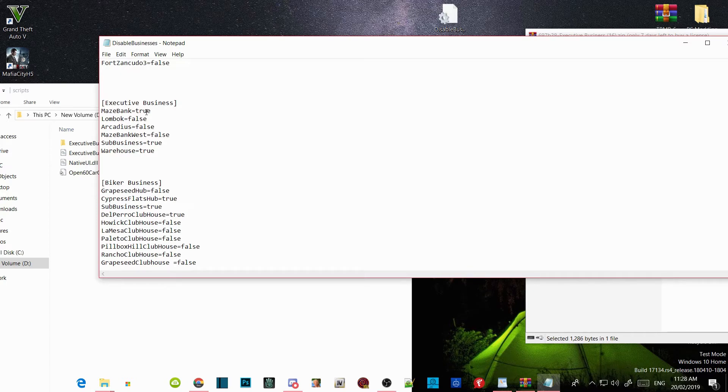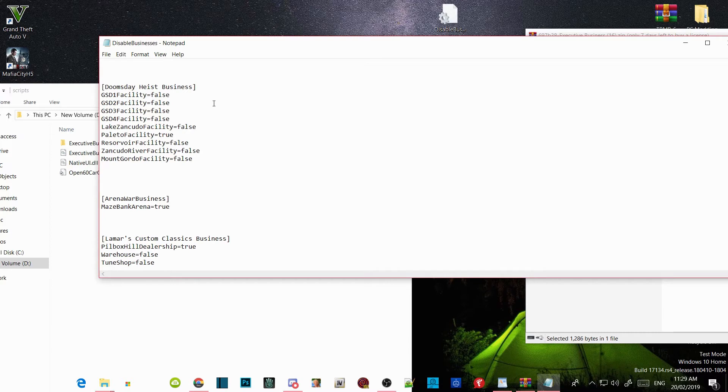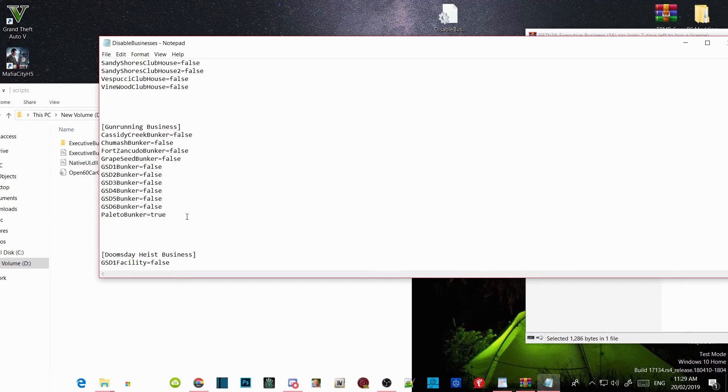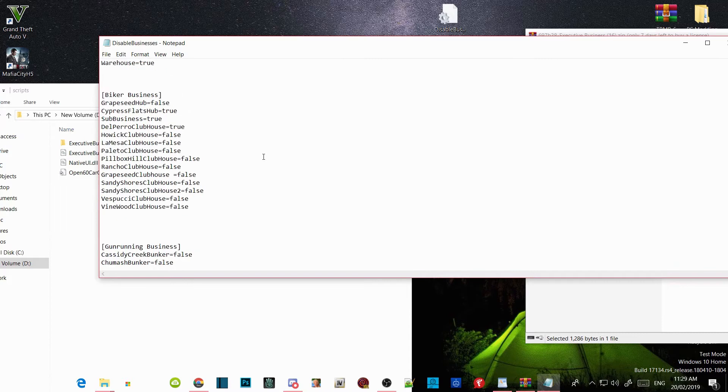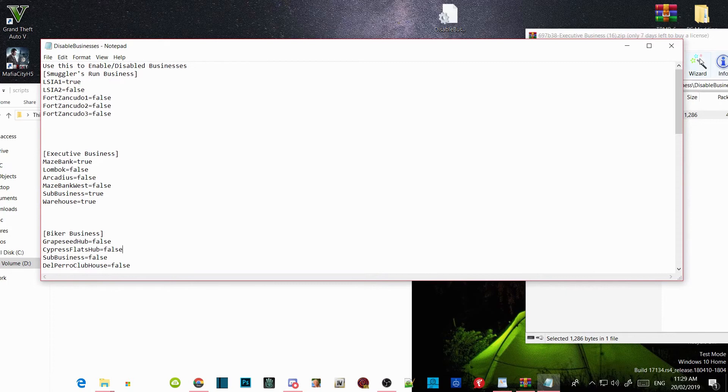Find the one business you want and leave it as true, and make the rest false. For example, I don't want the bunker so I'll set that to false. I'm only doing this for the Executive Business, not for all businesses. Once you've set everything — true for Maze Bank — just exit out and save it.